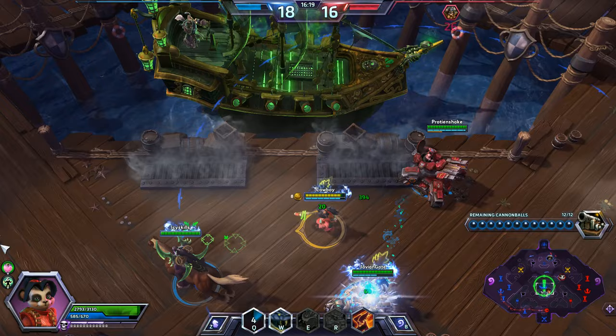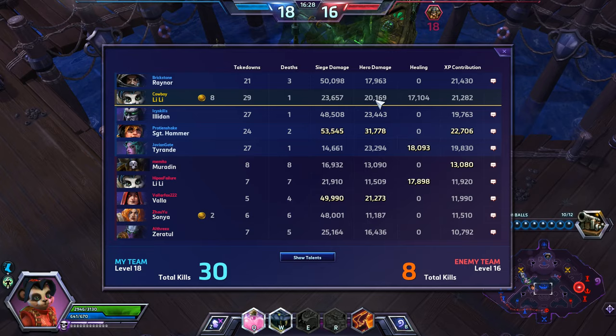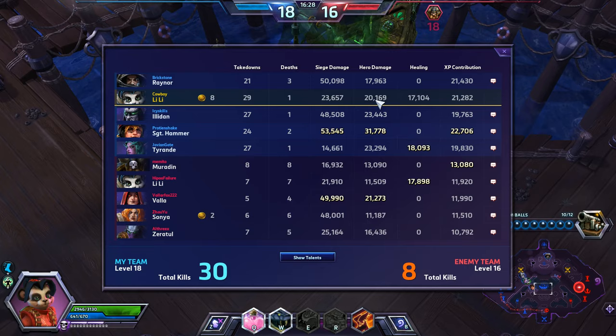How are we doing? Tyrande is still out-healing me — can't quite get ahead of her. The hero damage — I'm not going to be able to beat out the Hammer, but I'm at 20,000 and I'm doing more than Raynor. Which is kind of sad for him, because he's a freaking assassin.